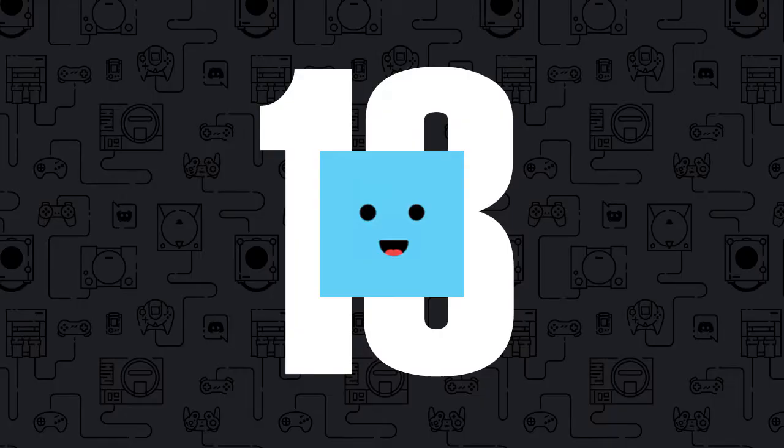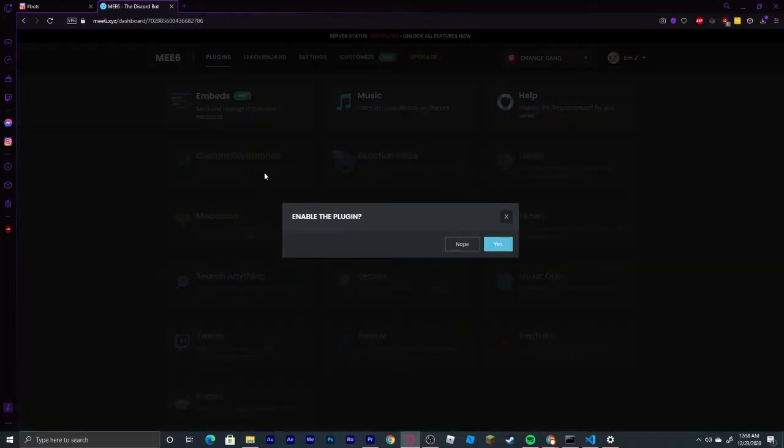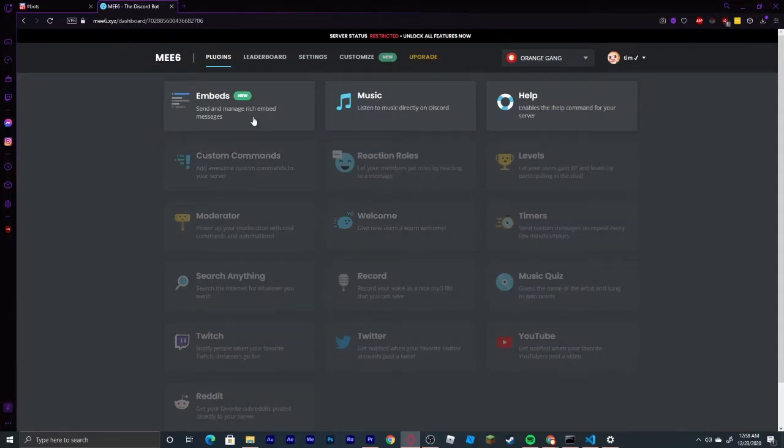Coming in at number 13, we have the Mi6 bot. This bot can do anything ranging from custom commands to levels, music, and moderation. It has everything you need and it is one of the best bots on Discord today. If you are interested in adding this bot to your server, the link will be in the description.